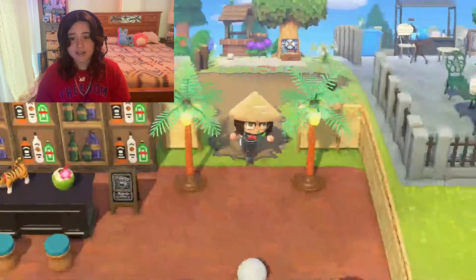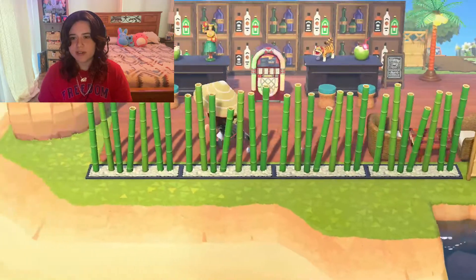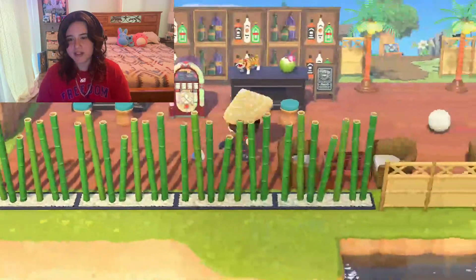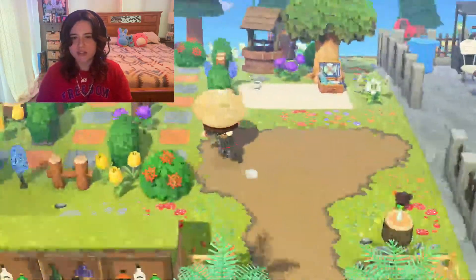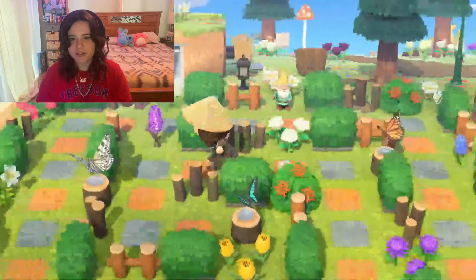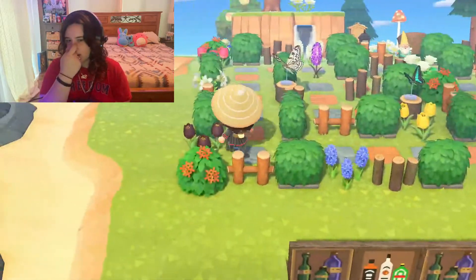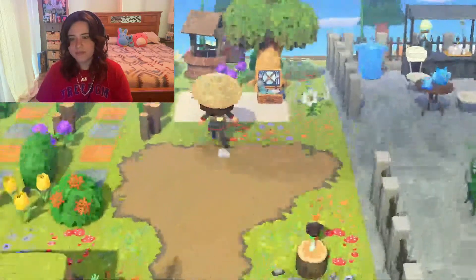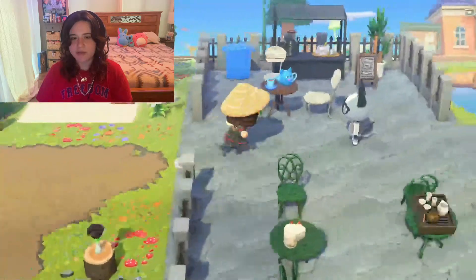I have this little tiki bar — it doesn't really fit. This isn't even decorated. This coat on the back is good; I feel like it's not a bad build, it just doesn't make sense for my island. My favorite build on this whole island is this little butterfly garden. This took a decent amount of time because I had to get all the butterfly models and hyacinth lamps — that wasn't easy when you first started playing the game. I also had this little picnic area; I used to think this area was so beautiful but I don't really like this path.